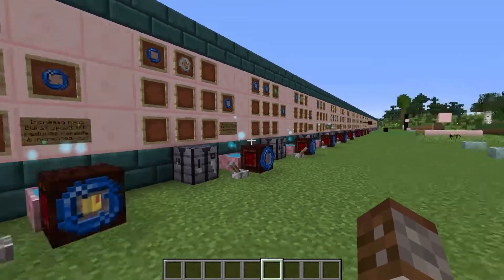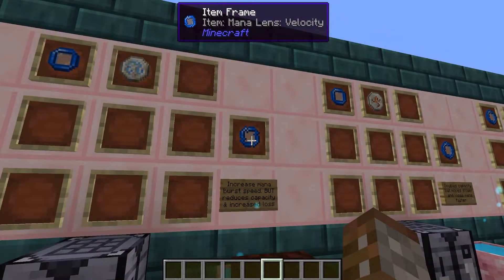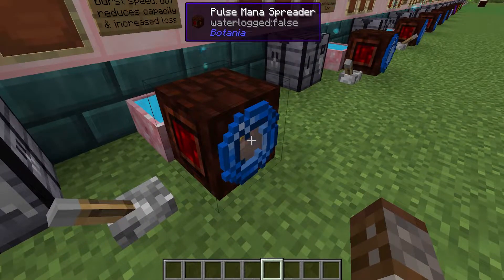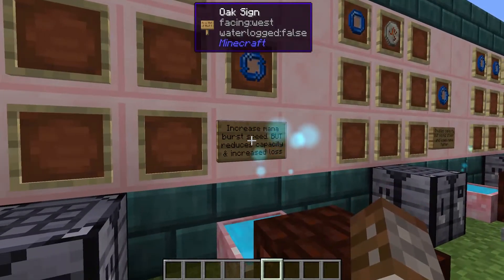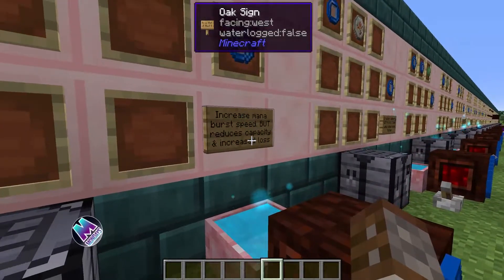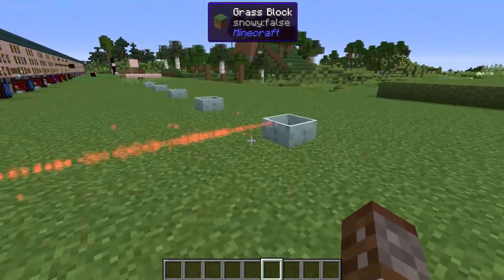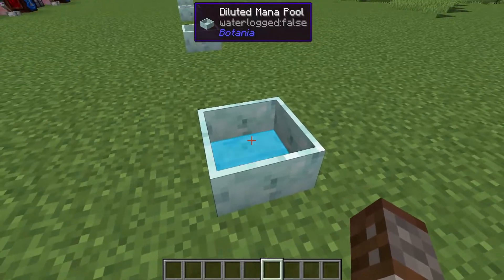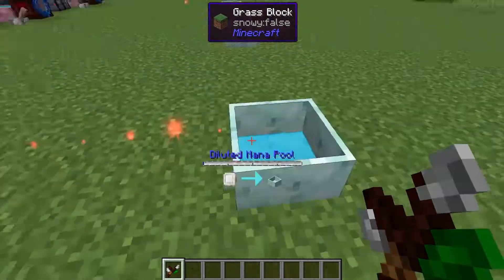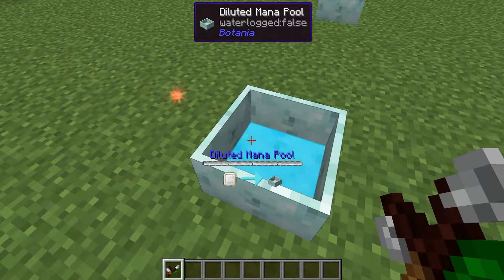There are only two mana lenses that must be crafted in specific ways, but everything else can be done in whatever order inside the crafting table. The mana lens of velocity increases the speed of a mana burst, but it reduces the amount of mana the burst can hold and increases its loss rate once it starts losing mana. So if we fire this, it's going to be a little bit faster than usual. We're using a diluted mana pool so you can see a better gauge of how much has actually been fired in.